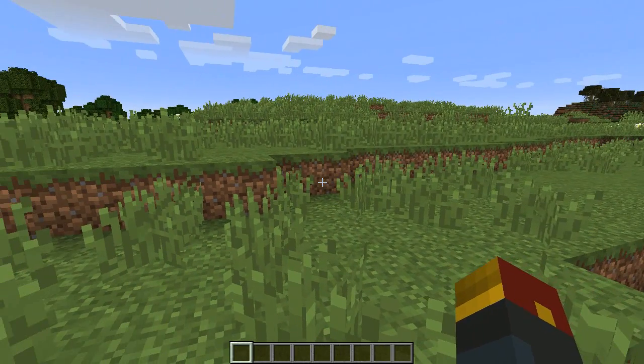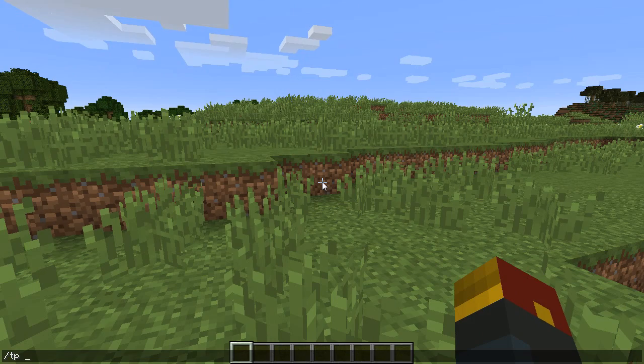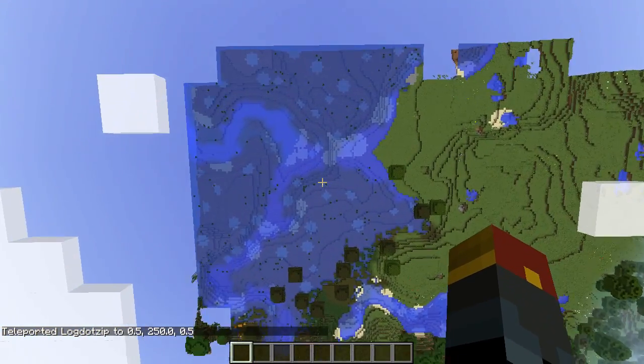Big thank you to Mr. Brian Lorgon111 for this awesome command. It's simple enough — all you're going to do is TP to 0, 250, 0. That's going to take you to basically the center of your world.